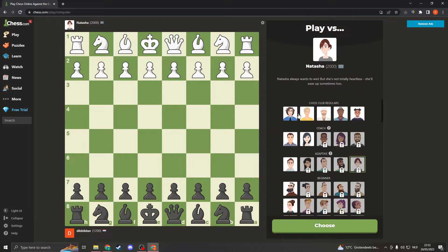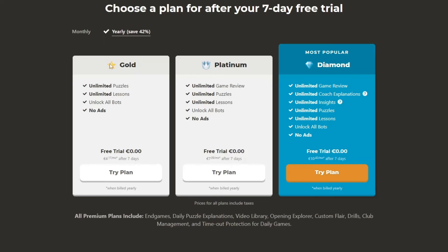Unfortunately, there's only one way to unlock all the bots, except for the bots you've already got and the monthly chasing bots. You can't get any bots for free. To unlock the bots, you need to buy a plan — for example, click here on free trial.